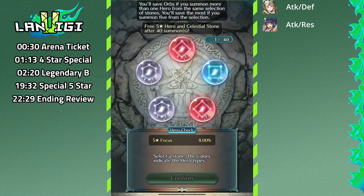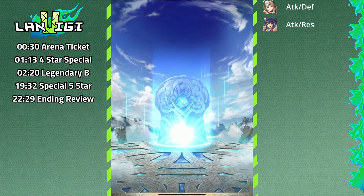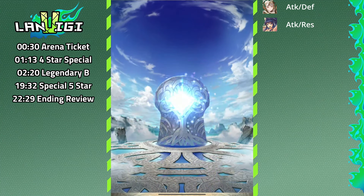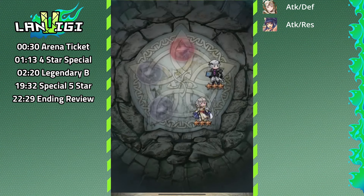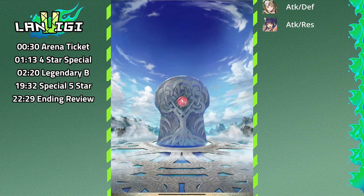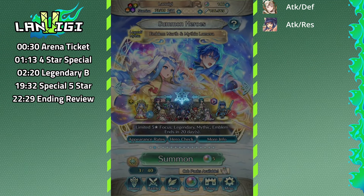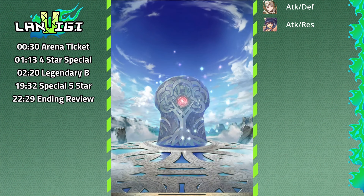Not a bad circle. We're just gonna do blues and reds and ignore everything else. Even if we don't do full circles, we'll have enough for at least a spark. First one is Robin — I like him but not for right now. Legendary Hinoka, Marth, Chimera, and Lumera are what I'm looking for. Got a Corrin Robin — the starters, I like them but again not what we're looking for today.